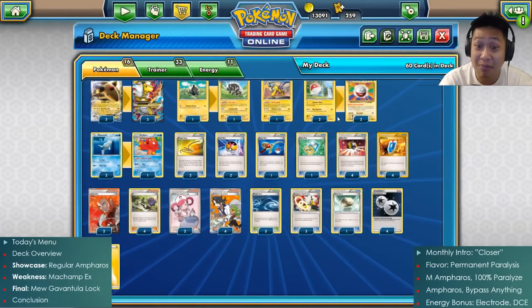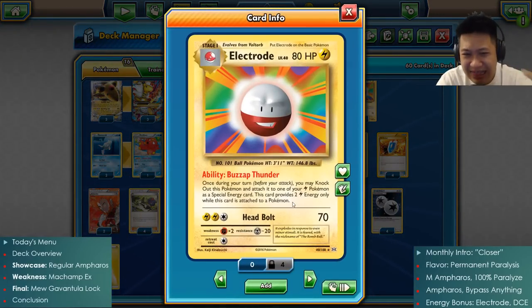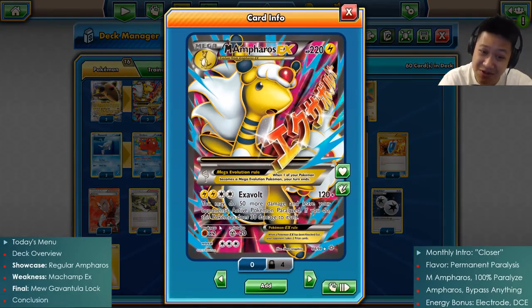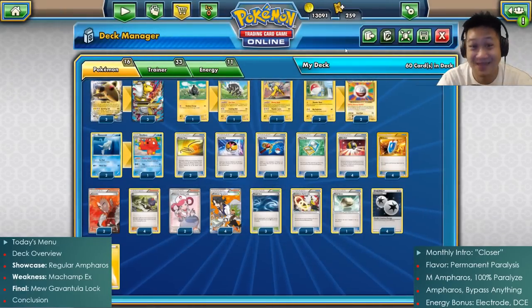The remaining of the deck will look similar. We have our battery, Electrode - you evolve this and discard it. They actually knock it out, so your opponent gets a prize card, which sucks. They get closer to winning, but the benefit is awesome: two Lightning Energies in one single turn. The Electrode and the DCE instantly charge this up. You probably don't even need any Lightning Energies as backup.